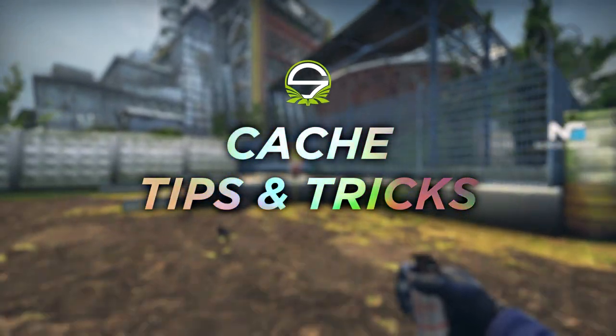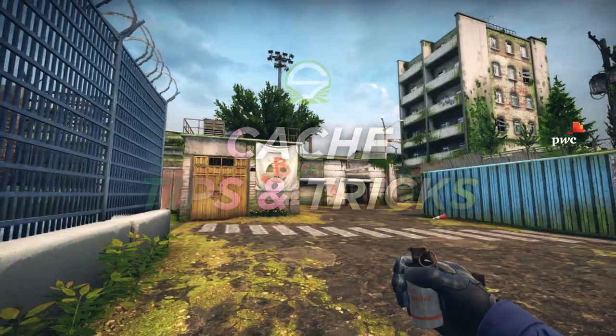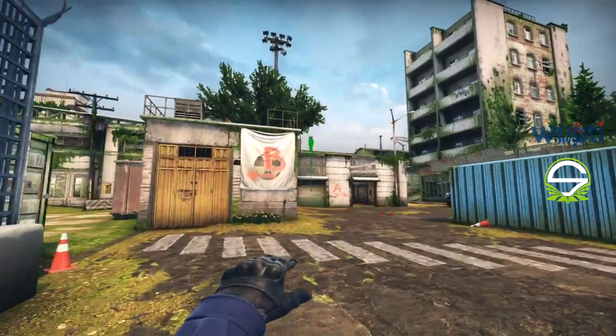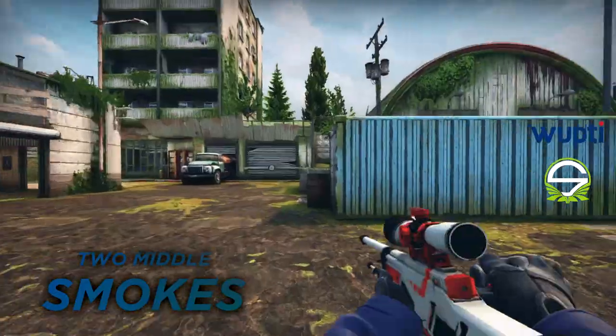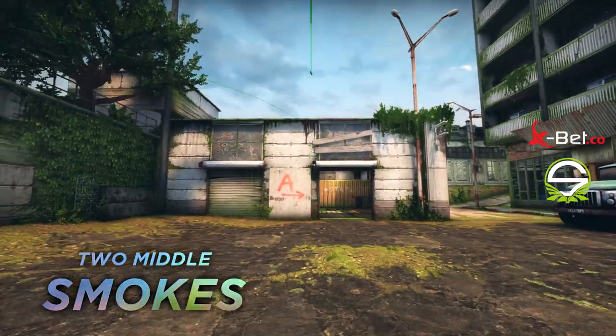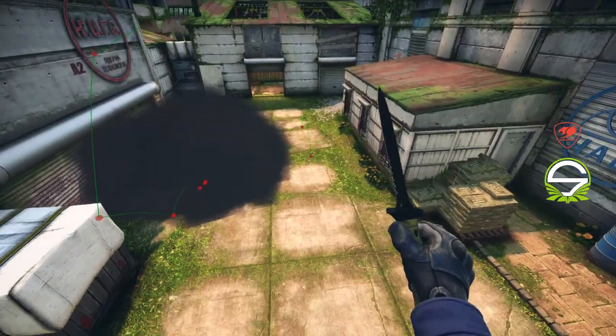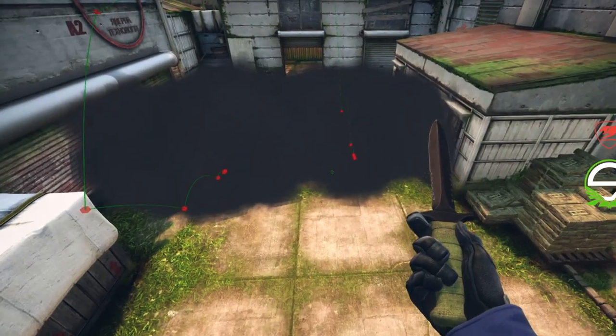Hi, welcome to Tips and Tricks on Cache, presented by Team Singularity. The first two smokes are for middle. This is the lineup for the first smoke, and this is the lineup for the second one. These two smokes will cover white box, so you'll be able to cross vents with ease.